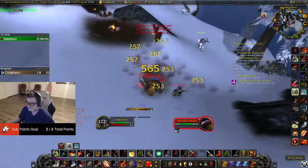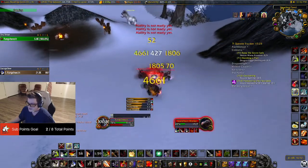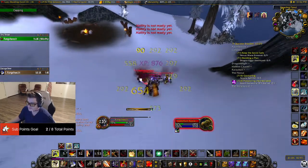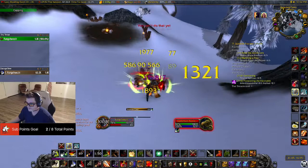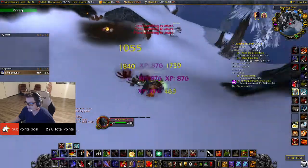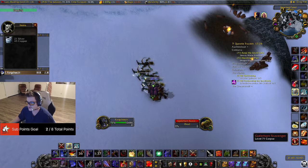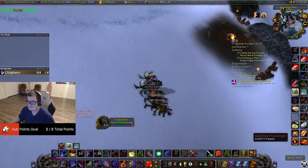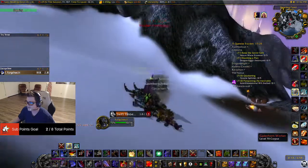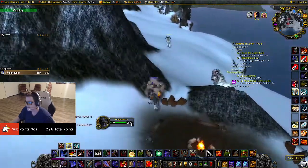Edge it out. Sweeping strikes, pop all my cooldowns. Cleave, cleave, cleave, sweeping strikes. I'm really, really liking this Unrelenting Assault build — it's really fun, I feel invincible. But then again, these guys are pretty easy to kill, so you guys shouldn't struggle. We clear these guys and then wrap back around and do it all over again. Rinse and repeat.